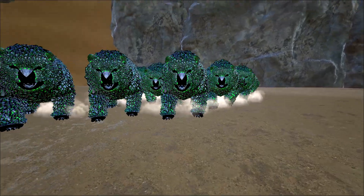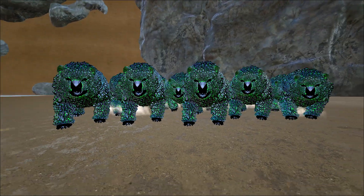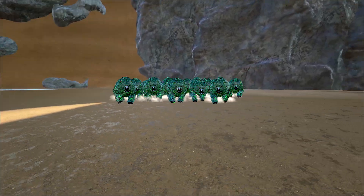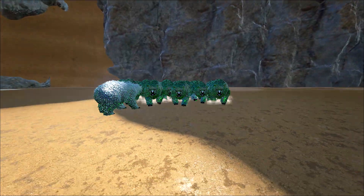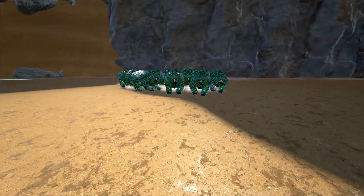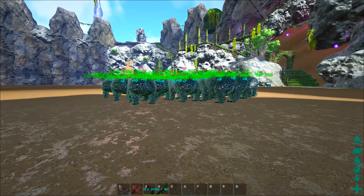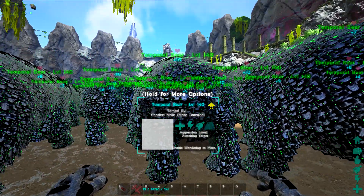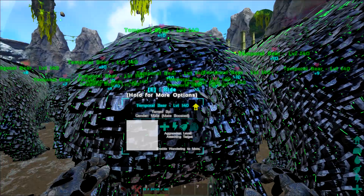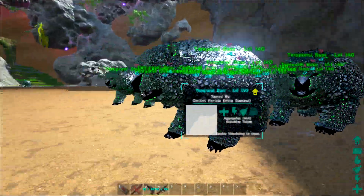Well, the dire bears kicked complete and total ass — they basically destroyed the spinos. The dire bears are absolute badasses. We're gonna get the genesis mod going and spawn in the alpha dire bear, because we all know how strong that dire bear is. Wait — I just noticed: the dire bears apparently in numbers gain strength like compies, up to plus ten apparently. That explains a lot about the spinos getting destroyed.